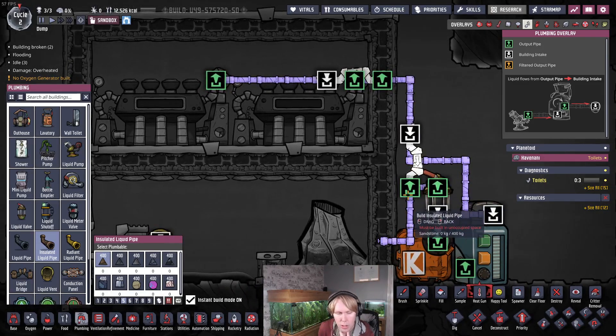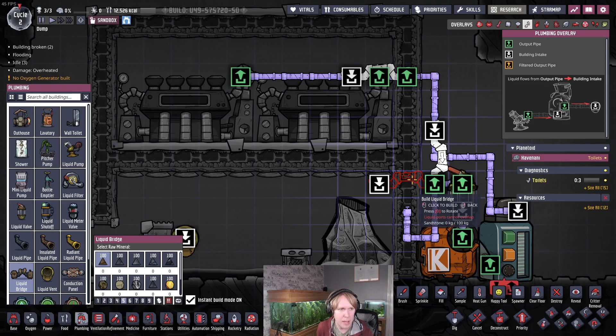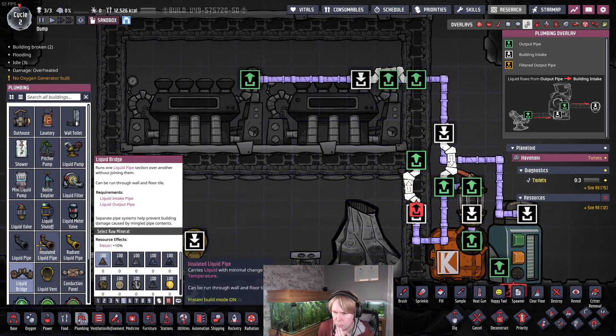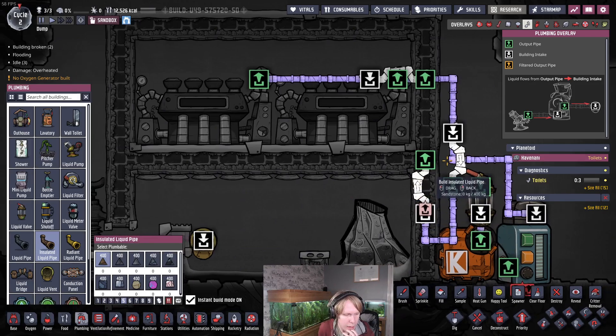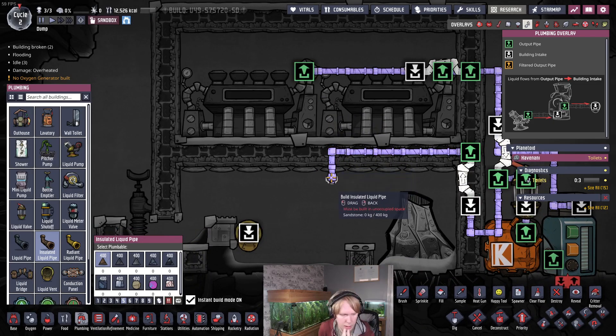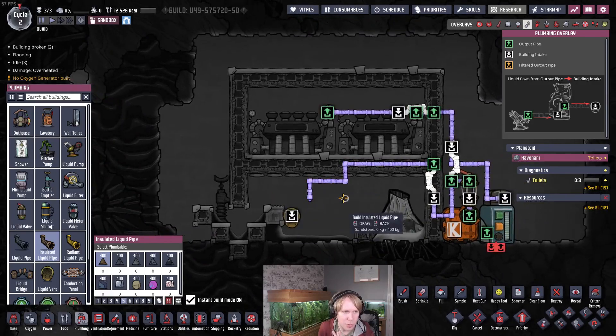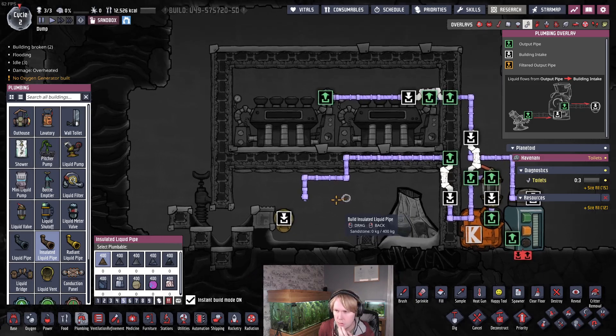So we've got our input water going onto the system. We're going to send it up here and put a bridge here — I'll explain this later. We'll start the water loop going through. We want to send this underneath the steam turbine, then lower it a level, send it two more over and down here. This room gets a bit cramped with all the stuff we're going to put in it, so if the pipework doesn't make sense yet, it will in a minute.